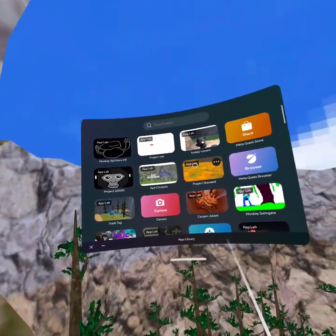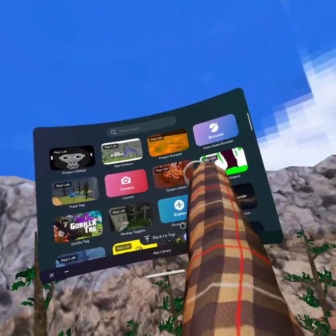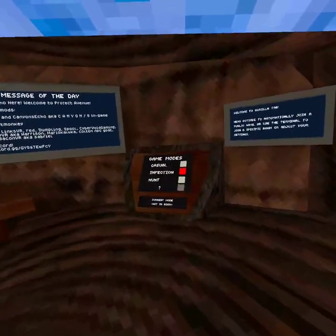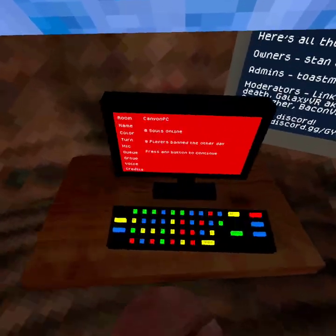Let's go on to the next one. The next one is called — where is it? — Canyon Jukers, on App Lab. It's really, really cool. Does it have any mods? It just gives you this cool computer.